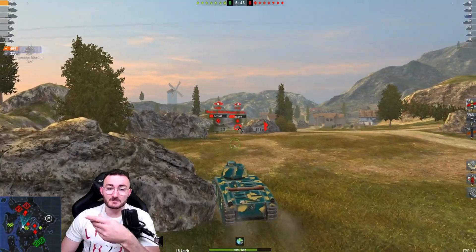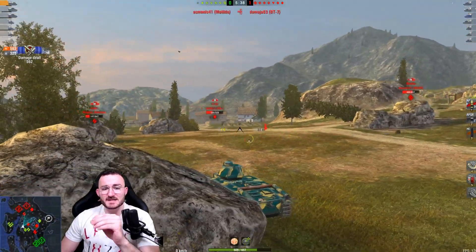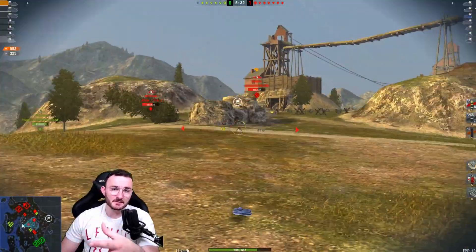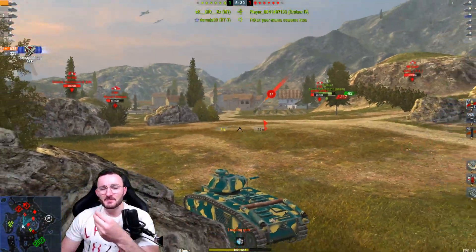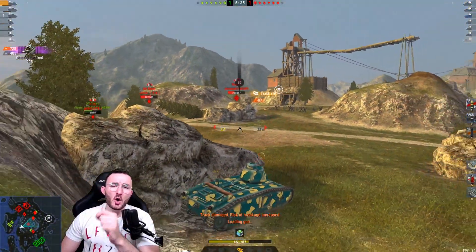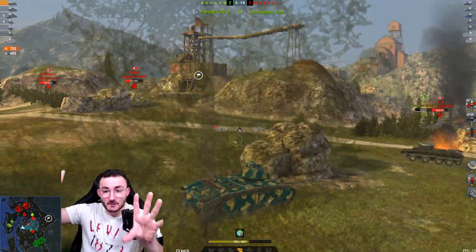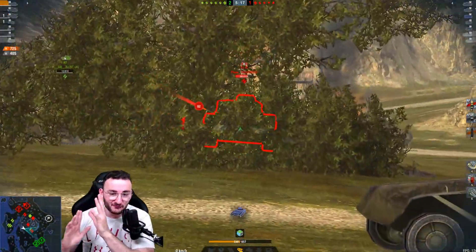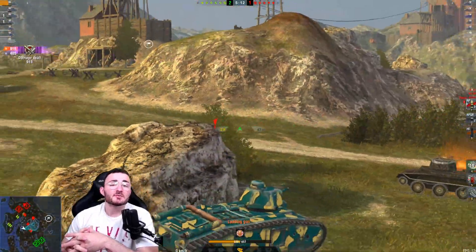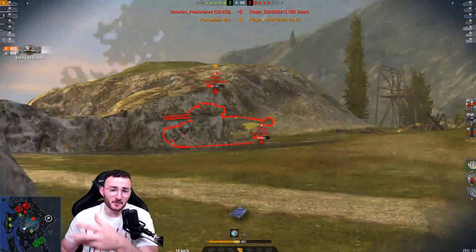The big downside of the B1 is that unlike the Matilda, it struggles badly when bottom tier. The DPM isn't the best compared to the Matilda, and the armor profile is solid against tier 3 and 4 but horrible against tier 5 — against tier 5 you literally don't have any armor. You're like a big plate of weak spots everywhere. These seal-clubbing tanks are good top tier and average bottom tier — that's how Wargaming balanced them.